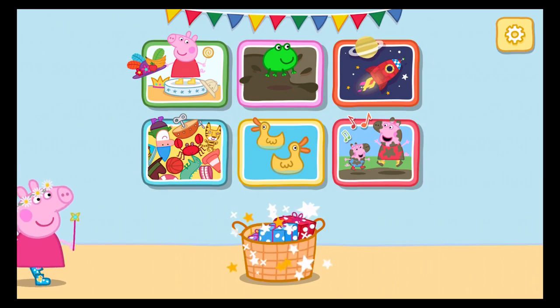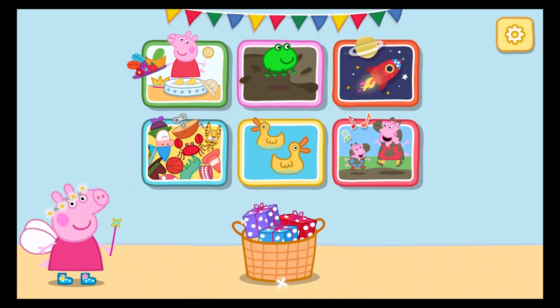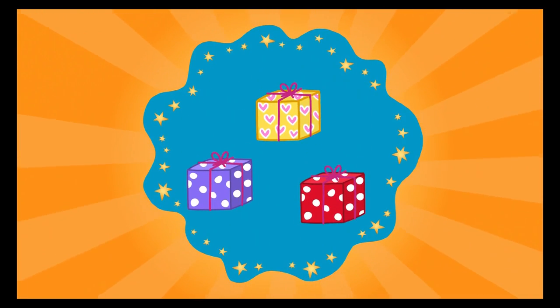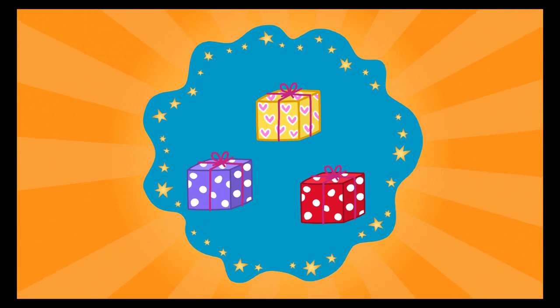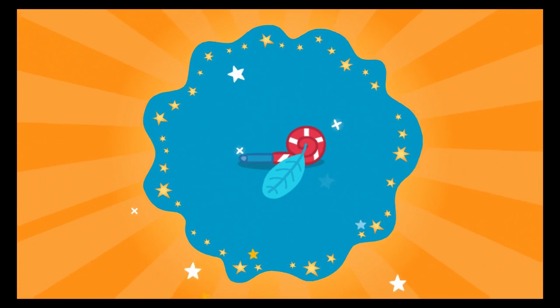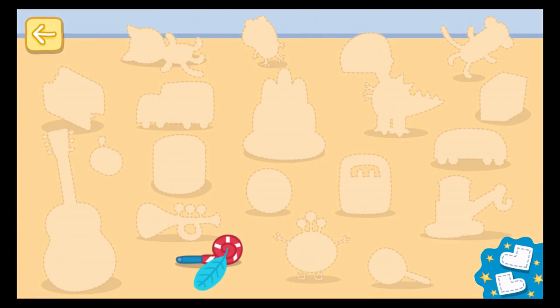Look, there is something in your toy basket. Choose a present to unwrap. It is a party blower. This is your toy basket. Each time you find two golden boots, you will unlock one present, and you can come here to open it and play with it. Go back to the menu to play a Peppa game, and look out for the golden boots.